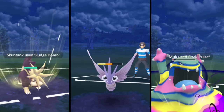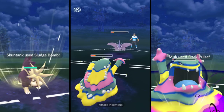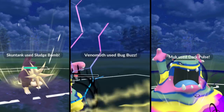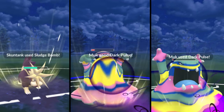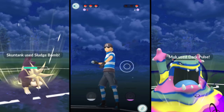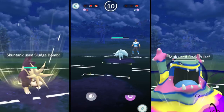We go ahead and get Dark Pulse off on that Venomoth. Venomoth is not really doing a lot to Alolan Muk. His Venomoth does have Bug Buzz, and that would have obviously knocked me out, so I did go ahead and block that. Getting that Dark Pulse off, we do go ahead and knock out Venomoth. He does bring in his Alolan Ninetales, which knocks out my Alolan Muk.